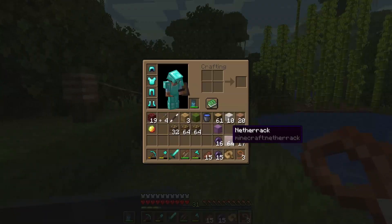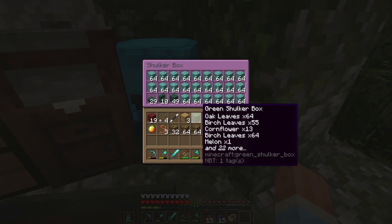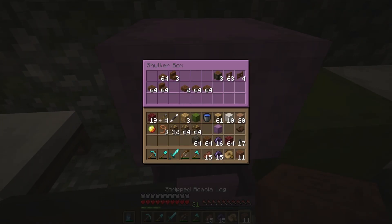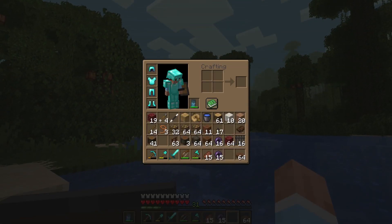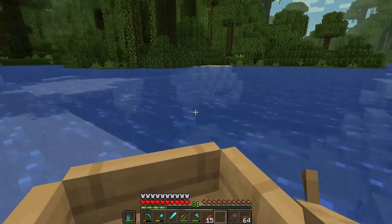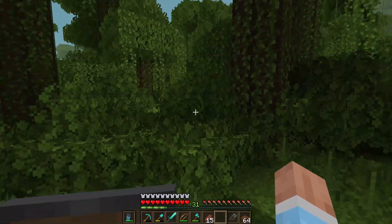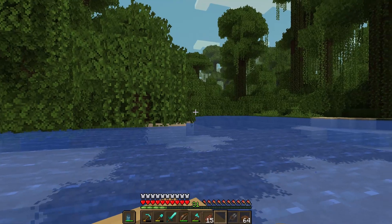Right over here is where we're going to be building. I've got a few materials together already and I've changed up the style a little bit from last episode. Let me grab some shears. There's a mob I don't want to fight right now — there we go. It would be really cool to get some tropical fish swimming around in here. Let me step back and take a look to figure out the best place to start.